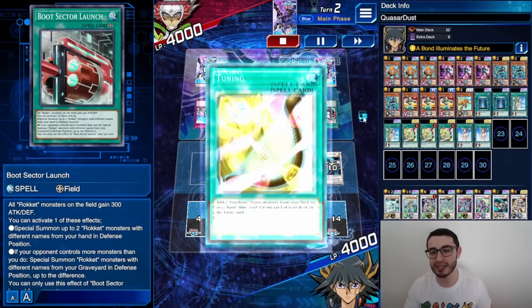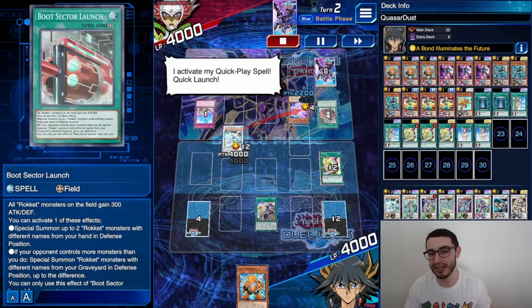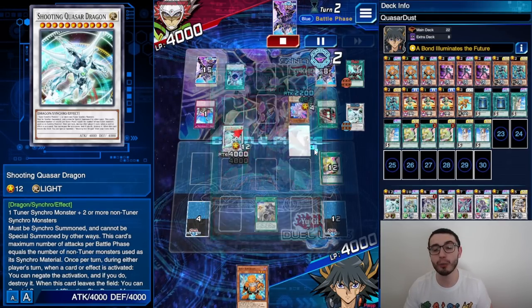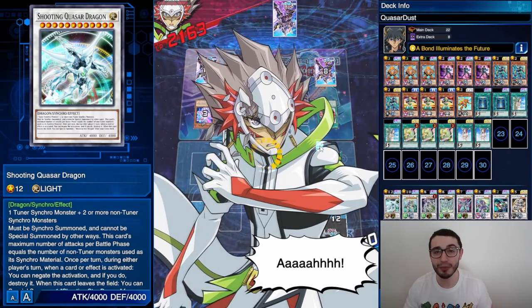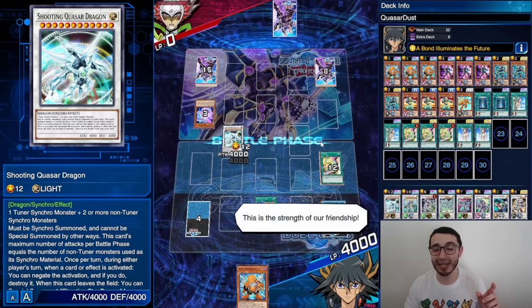At this point we just use Tuning to thin the deck, attack, negate with Quasar, and go for the double attack. There you go! Stay tuned — I'll show you the second combo to get Shooting Quasar in one turn with this deck.